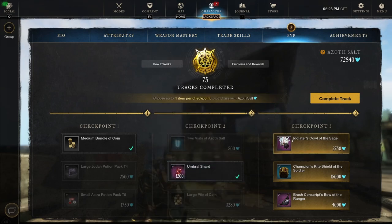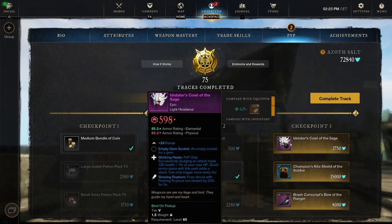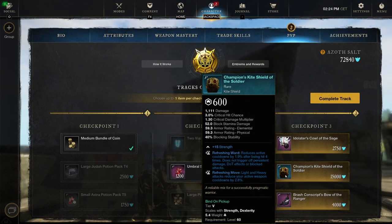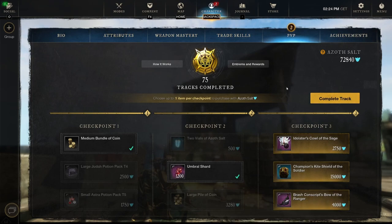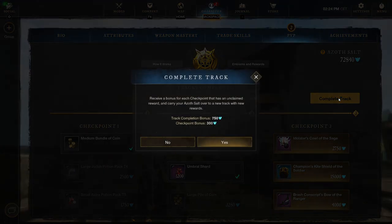Checkpoint 3: we've got the Idolator's Cowl of the Sage — focus light headgear, pretty interesting. Shuriken Heels, pretty interesting, and then Slowing Rupture which is a great sword ability. Then the Champion Sky Shield of the Soldier — a rare shield, I think the second or third one we've seen. And the Brash Conscript's Bow of the Ranger with Vicious and Chain Fire. Not really interested in any of these three tracks, so let's complete 76.